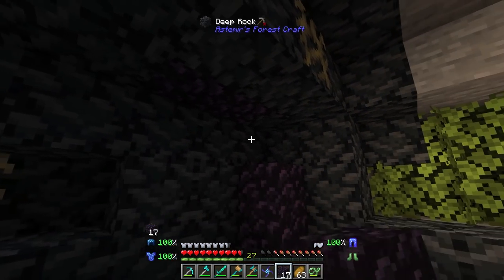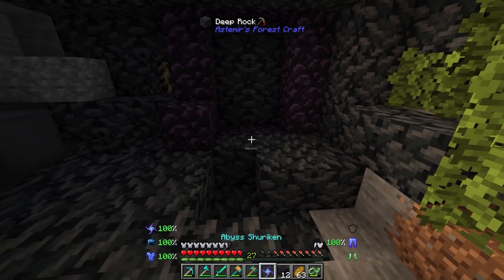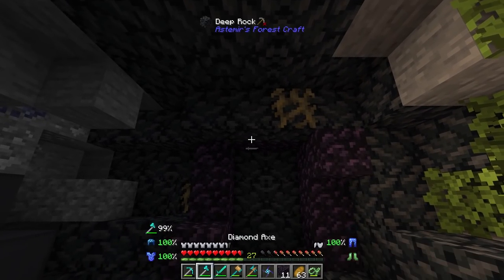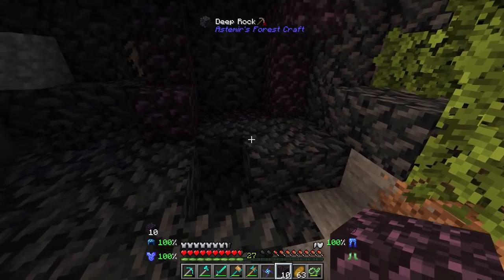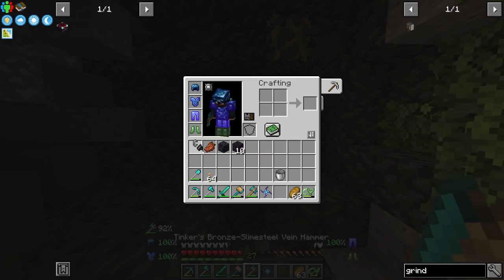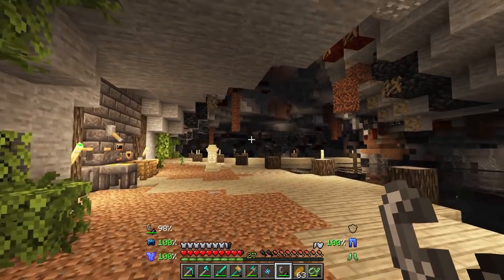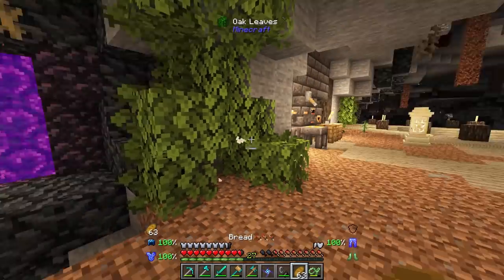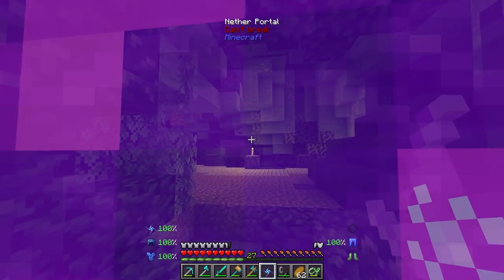Let's go ahead and set up our portal. I'm hoping with me setting it down here it's not going to be too horrible. I'm hoping it doesn't put us underground. By the way, this is where our portal is going to go, so I'm kind of decorating it a little bit. I just hope this doesn't put us underground because I am pretty low to the lowest Y level. All we can do is test it — let's go into the nether and see what it has to offer.